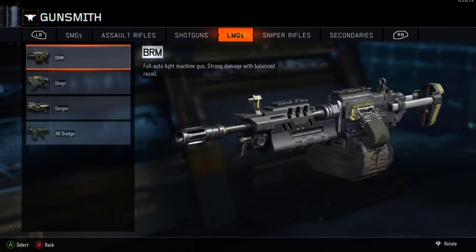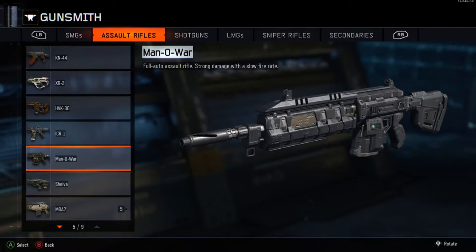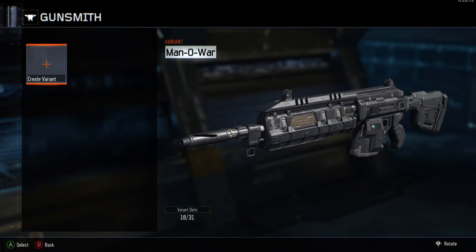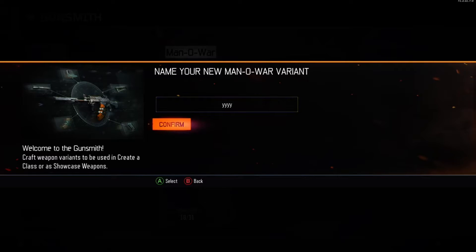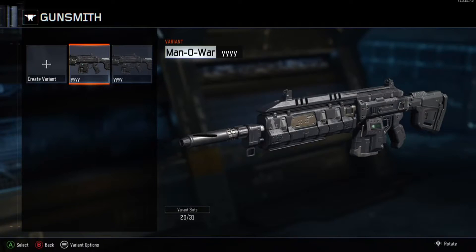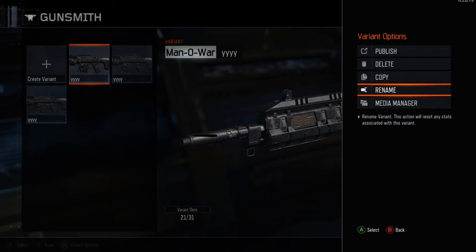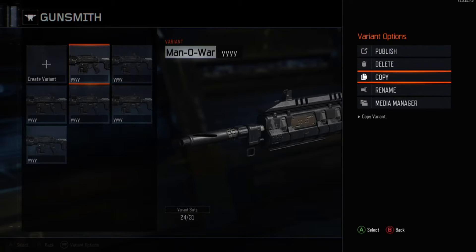Now go to the gun that you want the camo to be on. I don't have that camo on my Man-O-War, so I'm going to go to my Man-O-War, create a variant — it doesn't matter what button you press. You want to create a lot of variants of this gun as well, so copy, copy, copy, copy.